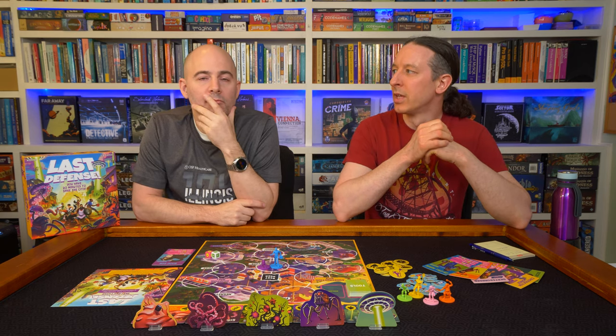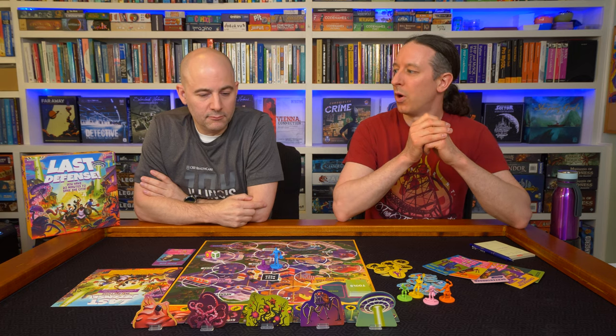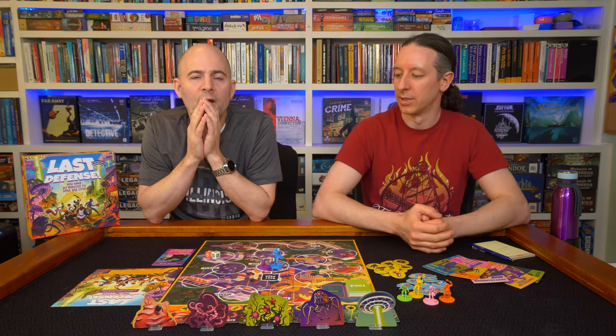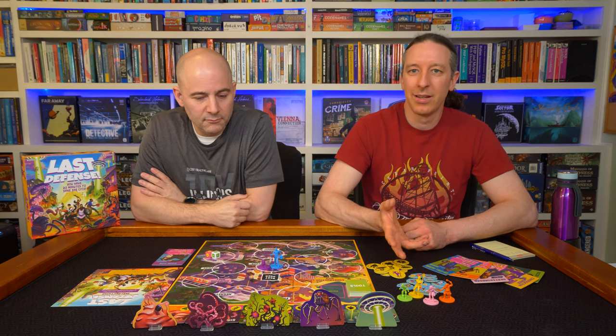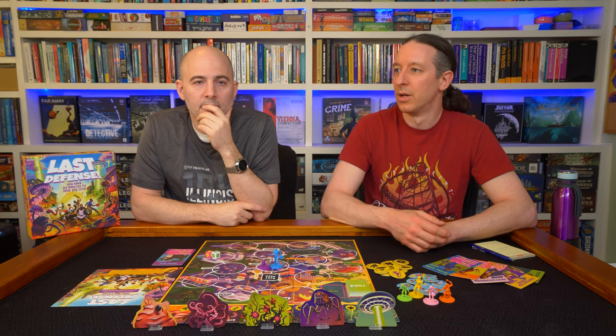We've been playing a bunch of these — they're Target exclusives, a lot of them. Prospero Hall has been cranking these games out, so we're going to do a sort of catch-all overview of all of them. They've all had an IP attached except for this one, which is kind of interesting. And these are Funko hiring Prospero Hall. Normally with our experience — like Fast and the Furious, Horrified — it's like a $20 or $30 game that looks like a $65 or $70 game and plays like a good game. This is the first time we've been on the other side of that coin.